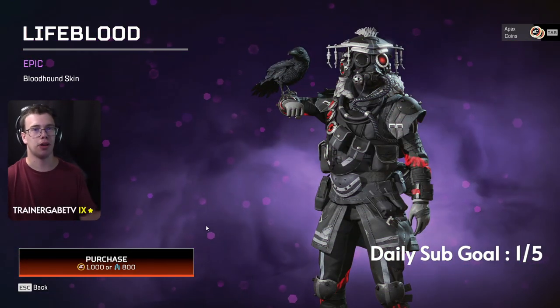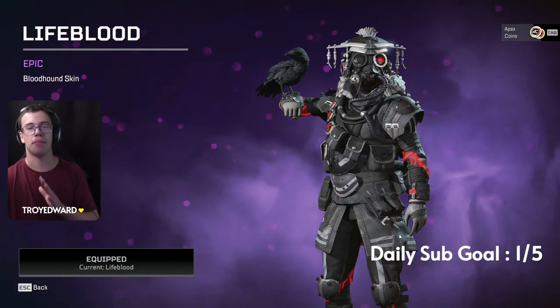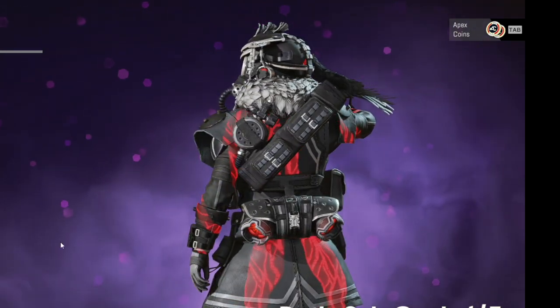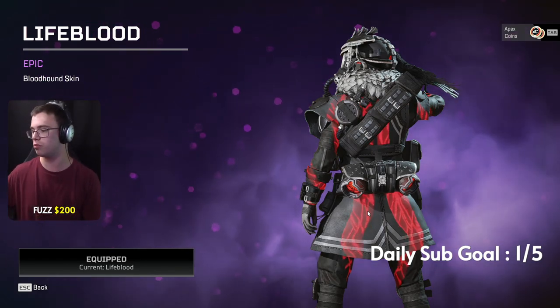Now we got the new Bloodhound skin which has that Tokyo Ghoul reference, and honestly I absolutely love this Bloodhound skin. I am buying it right now — this is just a fire Bloodhound skin. You cannot tell me you're not an anime fan if you do not like Tokyo Ghoul. I'm absolutely going to grab this over any legendary skin I have right now because it looks so good. It's got the Kagune on the back, which is pretty cool and just looks super super fire.